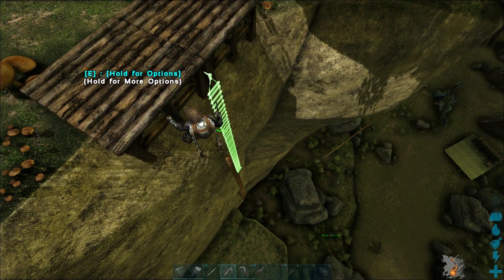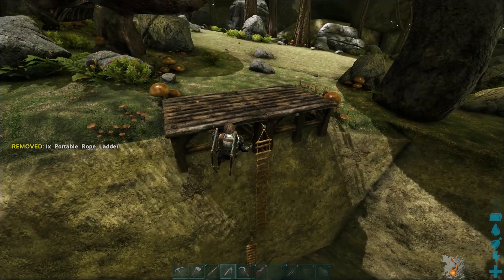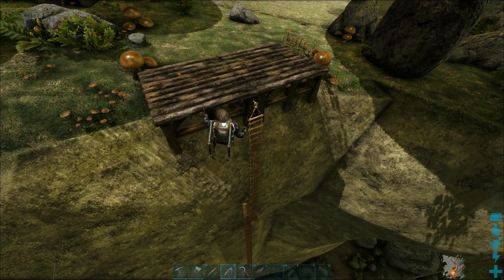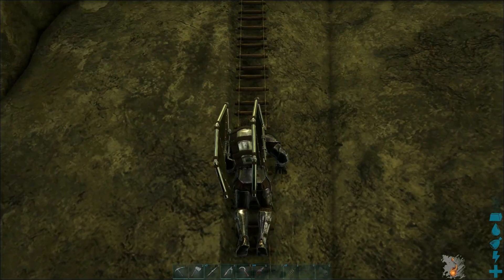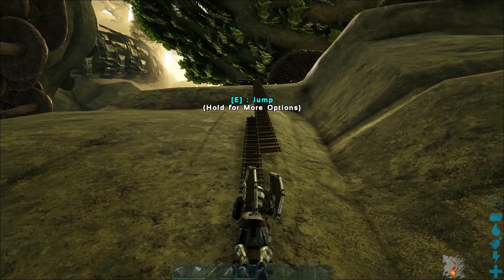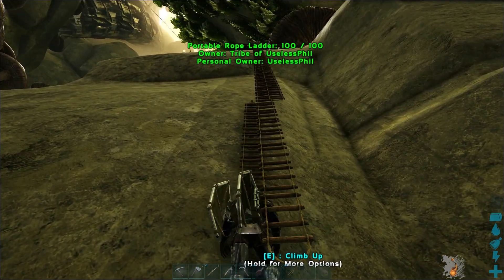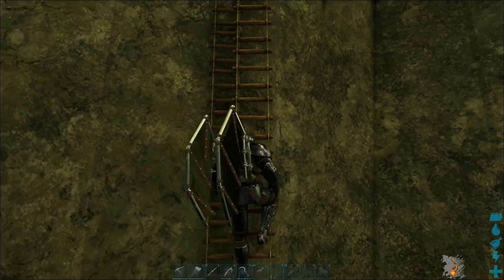Fortunately, it is possible for you to sort of cobble together multiple ladders in a line, provided you don't mind doing a little bit of engineering. And you can indeed climb multiple ladders at once. What will happen is when you get to the intersection between one ladder and another, you can just sort of toggle between E and eventually you will latch on to the next ladder. I think I do it right here.